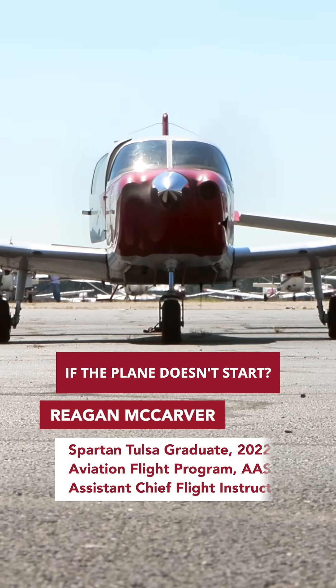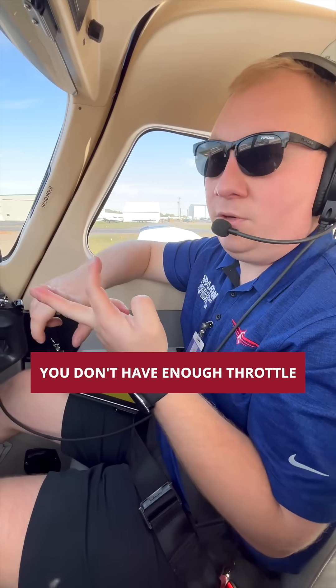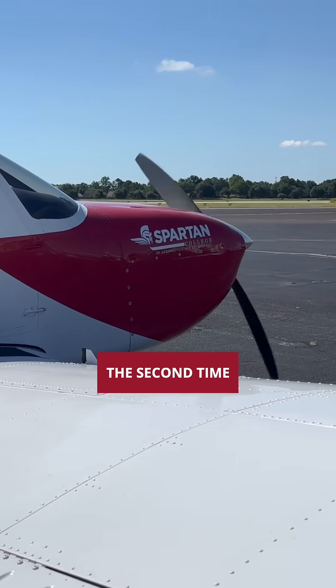The big thing is just make sure the area is clear for safety's sake. What do we do if the plane doesn't start? Typically you kind of just go through the checklist again, start from the beginning. Usually it's either a lack of prime or you don't have enough throttle, so you just go through the checks again and hopefully it fires up a second time.